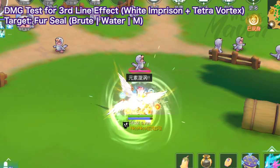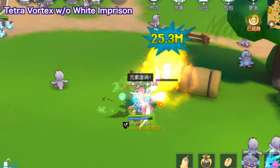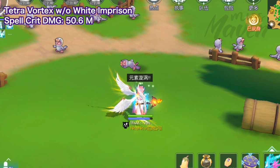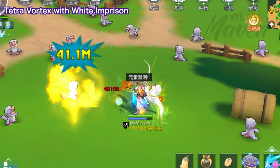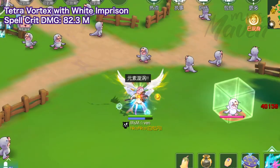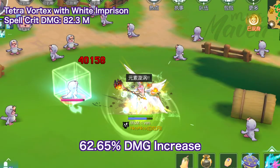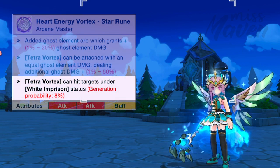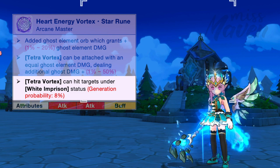Here's the damage comparison for Tetra Vortex with vs. without White Imprison. When hitting targets without White Imprison, the spell crit damage of my Tetra Vortex is 50.6 million. But when hitting targets inside White Imprison, the spell crit damage of my Tetra Vortex reached 82.3 million — a whopping 62.65% increase in damage. Therefore, the third line effect of this new star rune is really effective in making Tetra Vortex hit much harder in PvP.